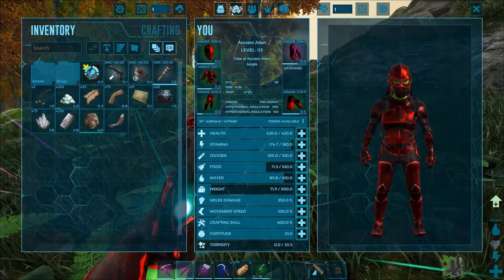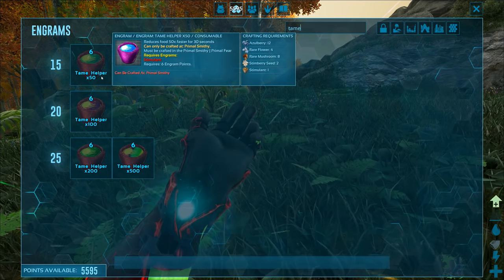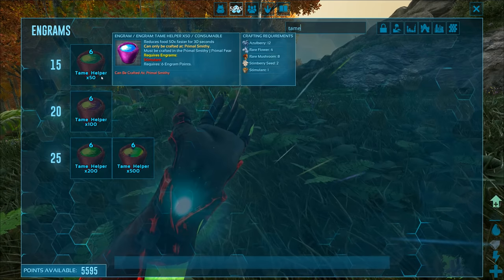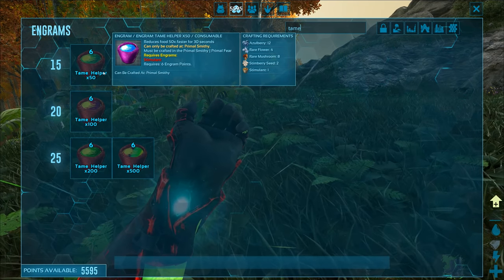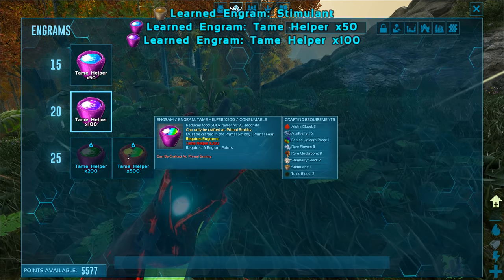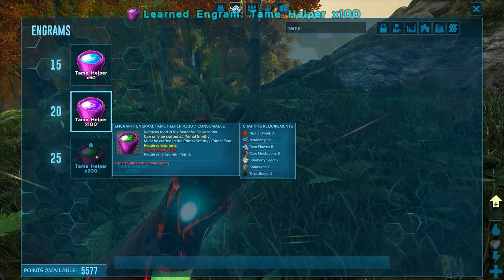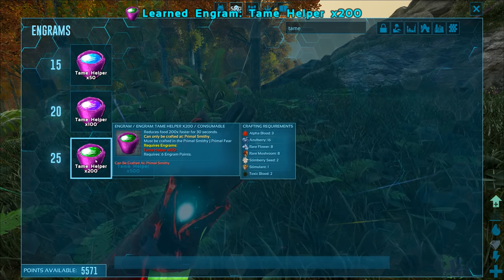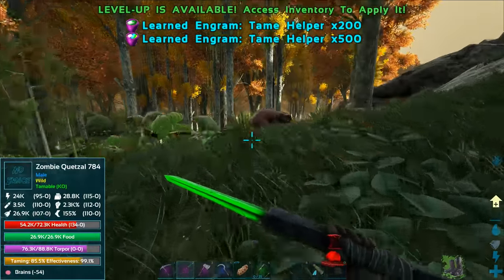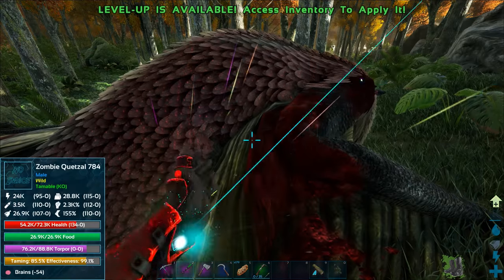How do we make these? I have a level up. 50 of those — another use for rare flowers, rare mushrooms, and stemberry seeds. Hopefully we'll get a ton of those once we get the heckin iguana. Let's unlock these. What's the most expensive one? The fabled unicorn poop — forgot about that. Alpha blood, toxic blood — everything else is cheap. The best one we can make easily is the tame helper 200.